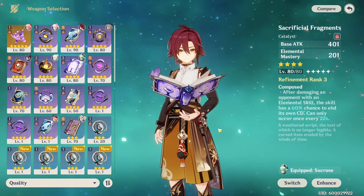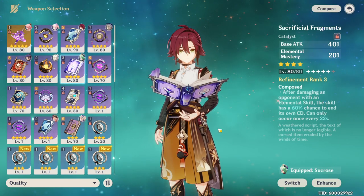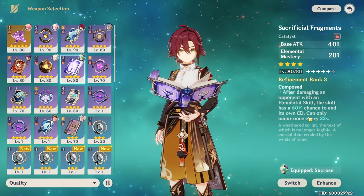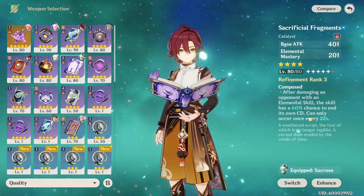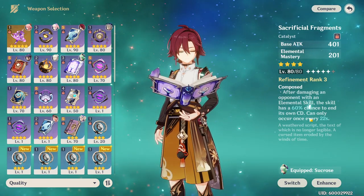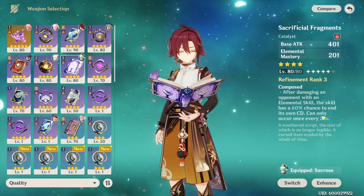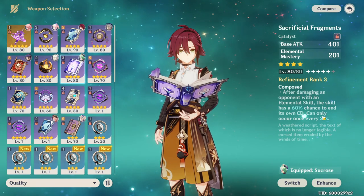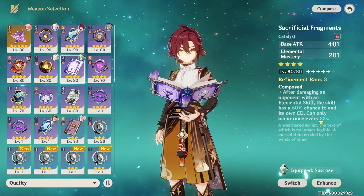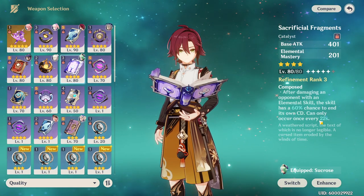Sacrificial Fragments is probably my second pick. It gives him plenty of elemental mastery and has a chance to reset his elemental skill whenever he uses it. However, it's not a very good chance until you're at higher refinements like 4 or 5, and the cooldown also lowers as you refine it. I'd only really recommend it at refinement 4 or 5, or if you want him on field all the time doing punches as much as possible — it becomes significantly more consistent at higher refinements but is still a fantastic option overall.